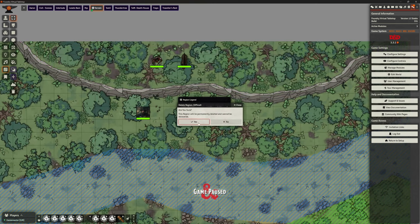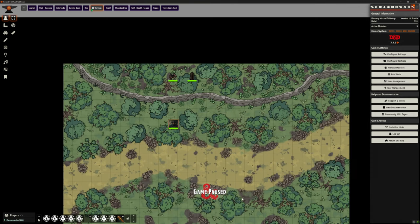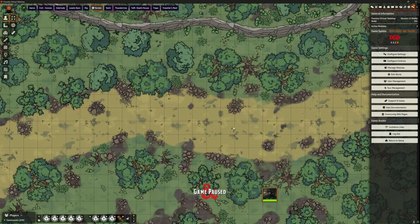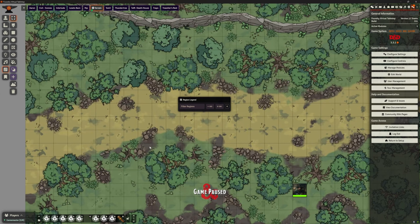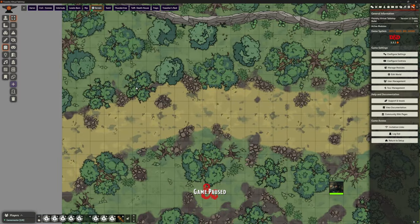Let's delete all the regions and show you how to set these up from scratch. All the regions are gone — we're not swimming, not in difficult terrain. Now let's set up the river as an example. When we want to create regions we can do it in a couple of different ways. The easiest way is to get them to fill in walls, and walls are a really good way to define our regions.